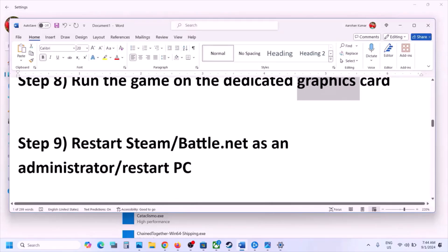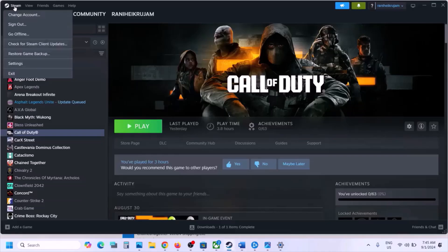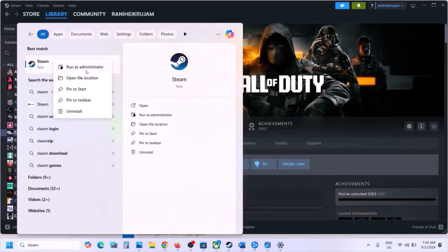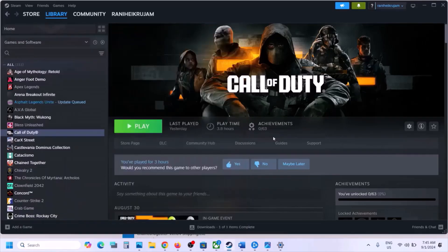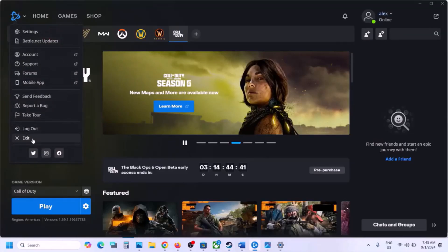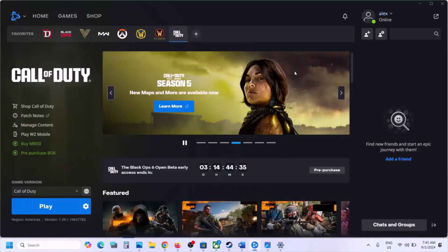The next step is to restart Steam or Battle.net. First, close Steam by going to Steam and clicking Exit. Once Steam is closed, type Steam in the Windows search box, right-click on Steam, and click Run as Administrator, then check. Similarly, close Battle.net, then right-click on it and click Run as Administrator and check.